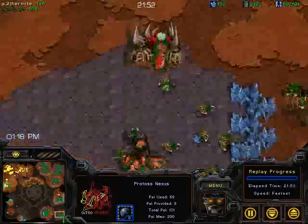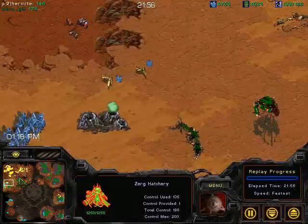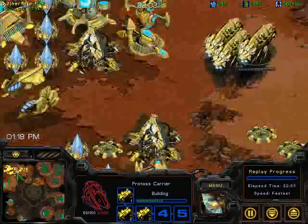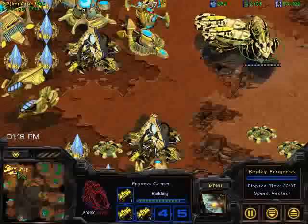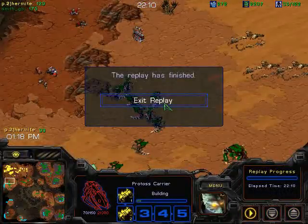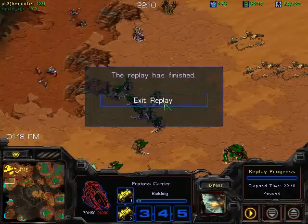GB still has three full running bases with 4,000 minerals and 4,000 gas. The moment he picked up all those bases and had 2,000/2,000, this game was over because Hermite didn't have that. It does seem like Tsinghua is fielding the superior team. Hermite GGs — 3-0 Tsinghua University.